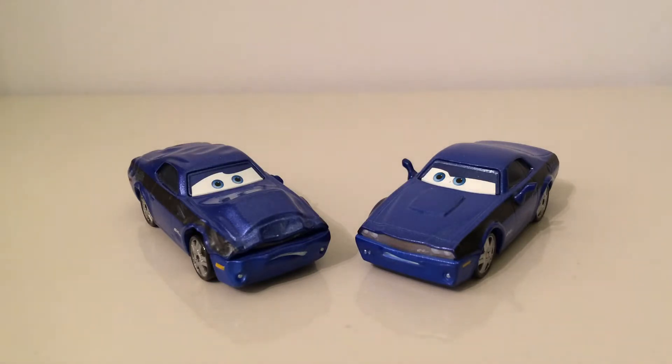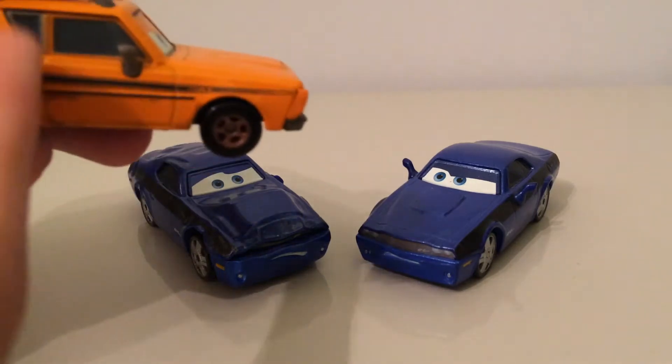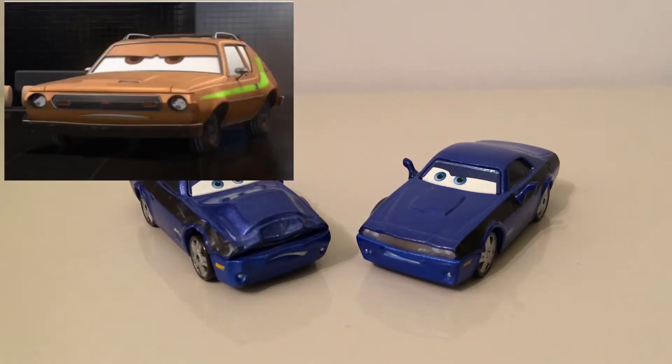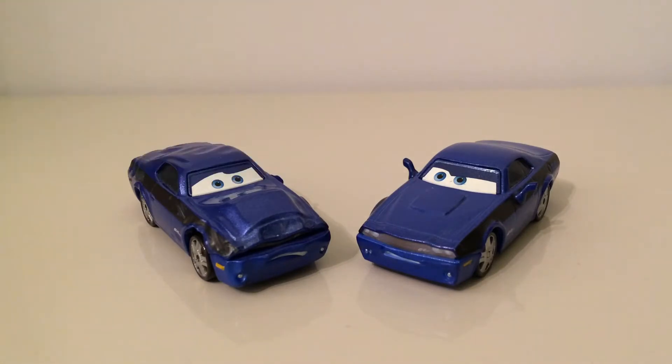So Rod Torque Redline appeared in Cars 2. He was the American agent which Mater was working alongside throughout the film, before they finally found out that Mater was just a tow truck. Rod appeared as an undercover car disguised as a Gremlin, just like Grem, but with the only difference being he had a green stripe — which was never actually released, but it could be released in a few years time, which would be a cool release.